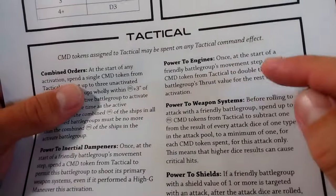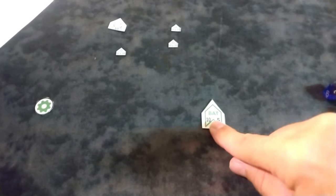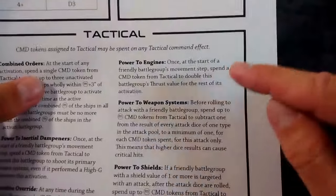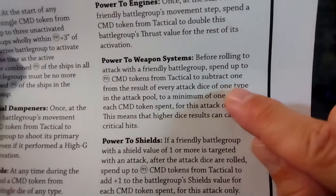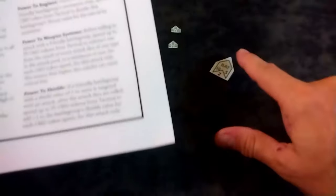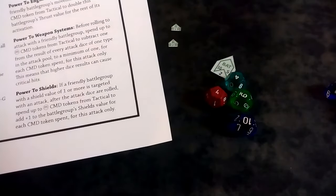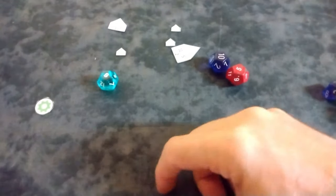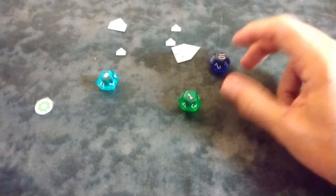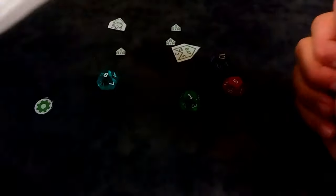Power to Engines: at the start of a friendly battle group's movement, spend it to double the thrust value. My battleship needs to cross the table — I spend a token and he gets to move 4. If I engage, I can pivot and move another 4. Power to Weapon Systems: before you roll an attack, spend up to mass command tokens to subtract one from the result. My mass-3 battleship spending three tokens means each die is reduced by 3 — far less likely the Planet Smasher rolls a 12 dud, and much more likely to hit.